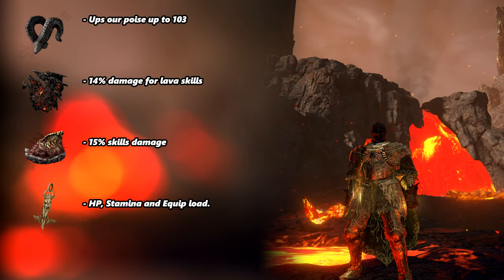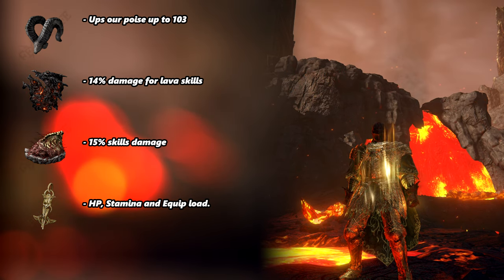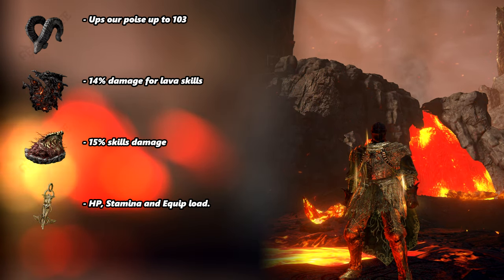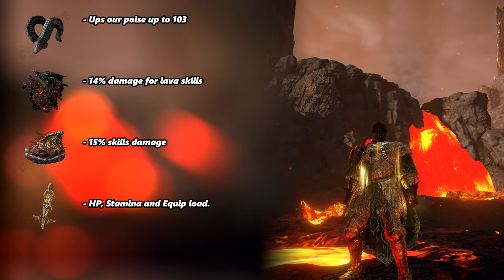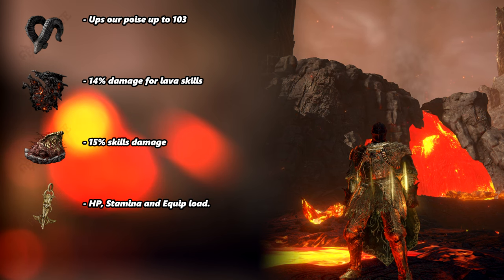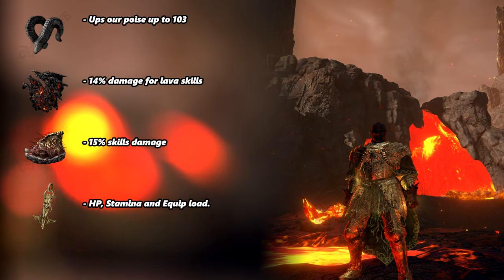Our talismans will be the Bull Goat's Talisman as mentioned before, the Talisman of the Dread that increases the damage of both our lava ashes of war by 14%, the Shard of Alexander that further increases our damage by 15%, and the Erdtree's Favor +2 for a bit of health, stamina, and equip load.